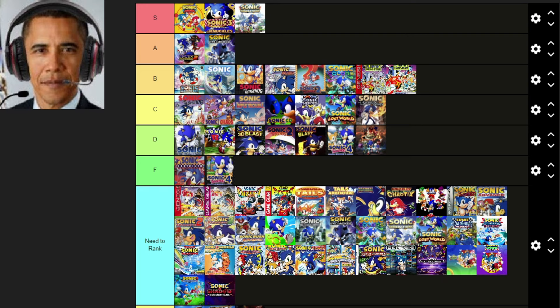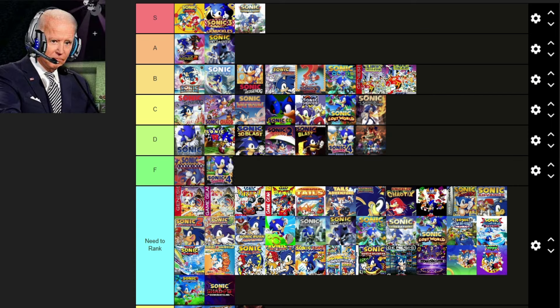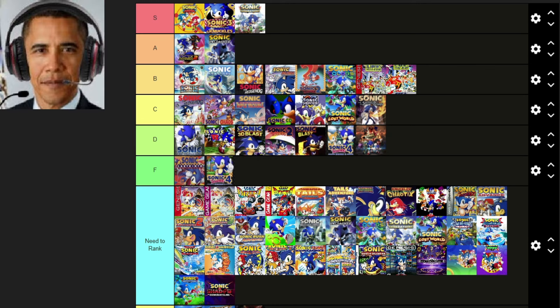Next up is Sonic Spinball for the Sega Genesis and Game Gear — it's the same type of game but with different level design. The Genesis version is fine enough for C tier but the Game Gear one is straight-up F tier — it's so slow and I don't think anyone has ever made it past the first level. I'd say D for the Genesis version since it's pretty stiff and didn't feel good to control. The music is the highlight except for the options screen sounding like it's actively trying to hurt your ears. Sega Genesis version goes in C and Game Gear goes in F.